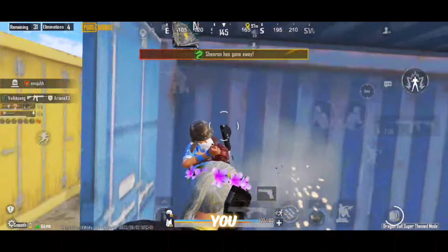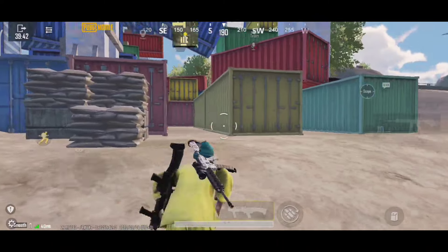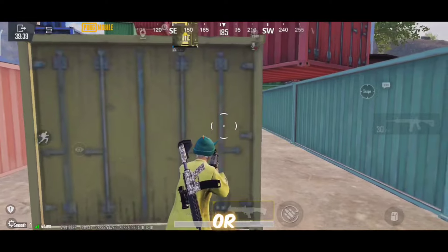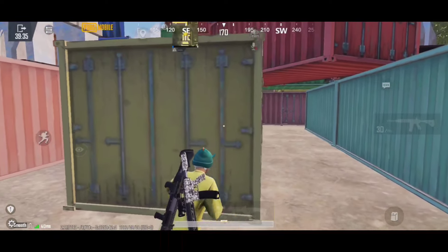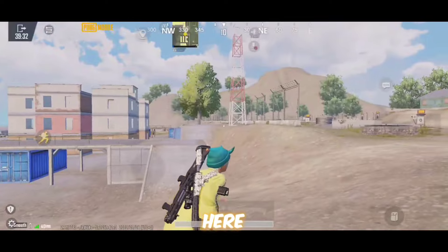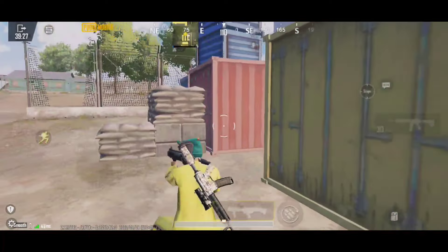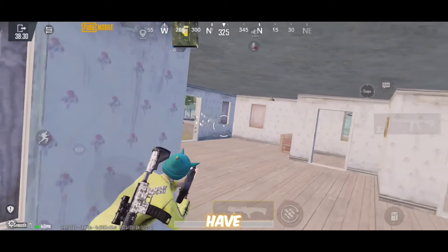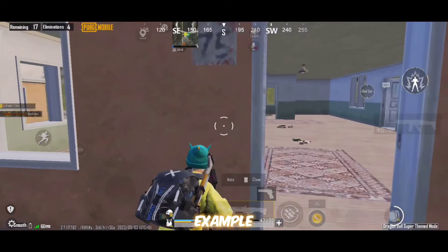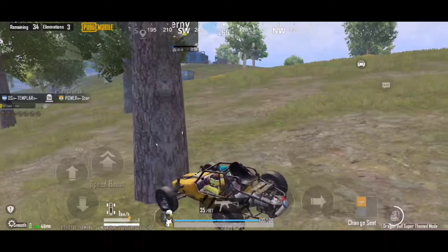Now let's learn how to defend when enemies are pushing you or you are pushing them with a shotgun. First, do not push from narrow paths or places where the enemy just has to adjust their crosshair and shoot. A good example is apartment stairs — if an enemy pushes from there, they just need to adjust the crosshair slightly and you're dead. Door-to-door fights are another example where the attacker only needs one shot. Be aware of those paths where the enemy barely has to aim.